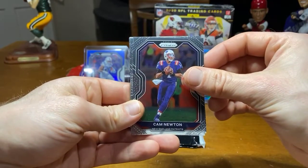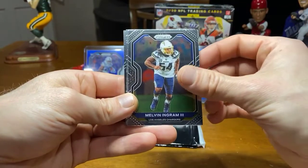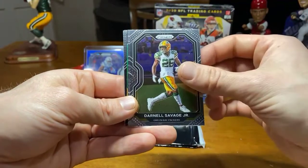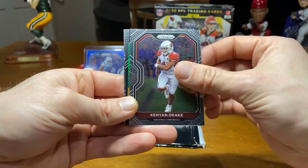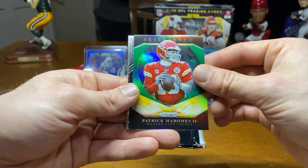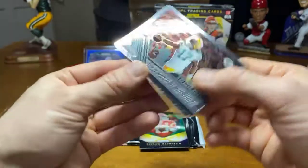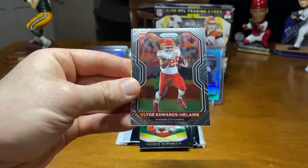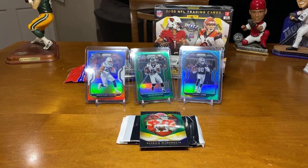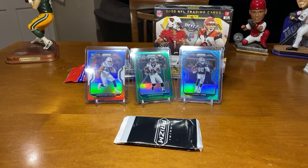There's a Cam Newton base. Montgomery, Melvin Ingram. Jonu Smith. Marshawn Lattimore. Savage Jr. Kenyon Drake. And we got green Brilliance — Patrick Mahomes. Devontae Adams, go hard or go home. And for the new guy, Edwards — E-layer rookie. Good pack for the Chiefs, that's for sure.